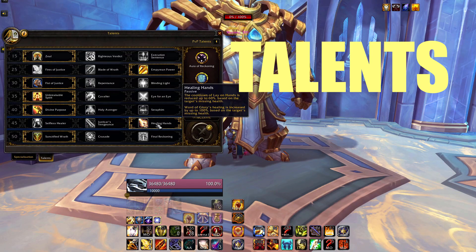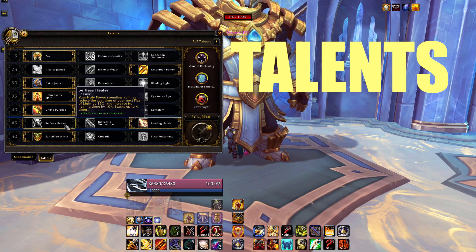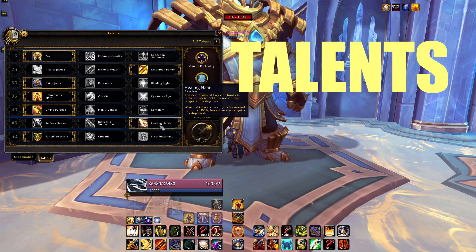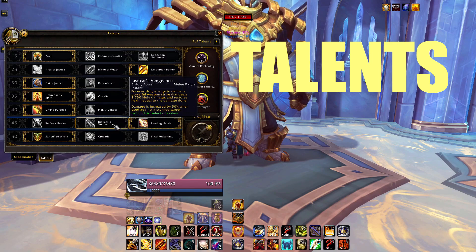On the level 45 row, it's always Word of Glory for me. You can run Selfless Healer — some people do — but I like the big Word of Glory even though it costs Holy Power. I never played the third option in Mythic Plus; it sounds fun but costs too much.